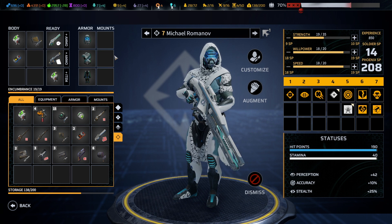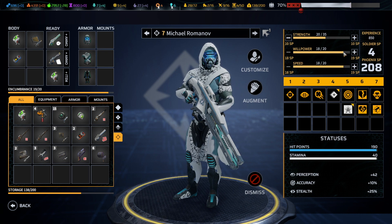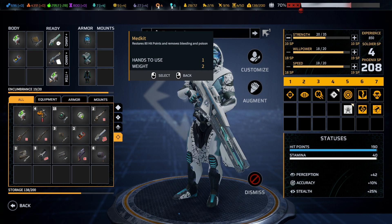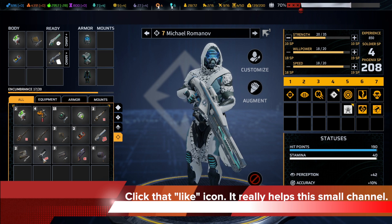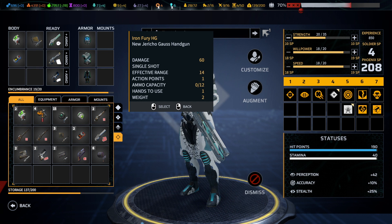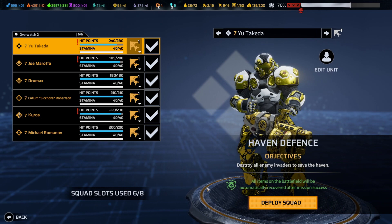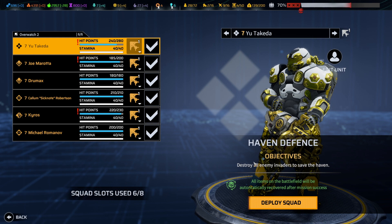Michael Romanoff, we are going to do the Strength thing for you because you're close to being maxed out on Will and Speed and you've got two kinds of weapons. Let's make sure you have a pistol. We don't have an amazing Synedrian pistol for you, so we'll give you the new Jericho one and make sure you have ammo for it. Now you're pretty well rounded. Everything on this battlefield is automatically recovered — let's go find out how threatening these enemies are going to be.